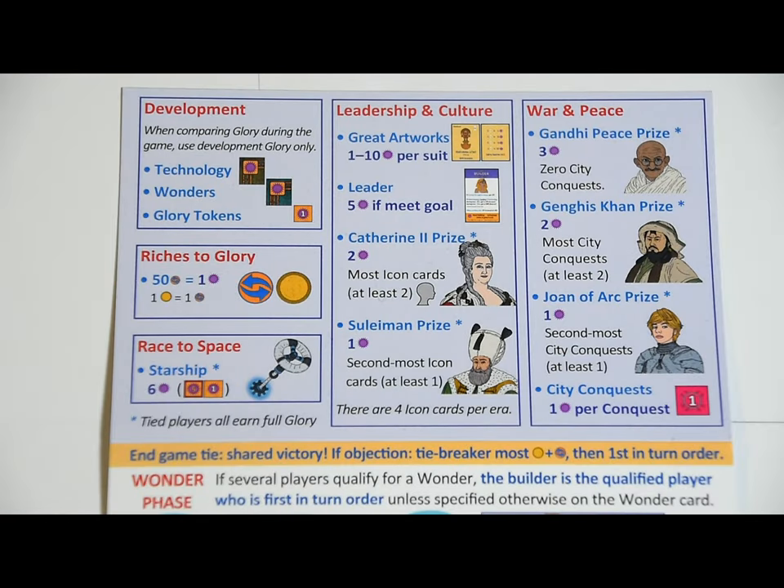The game ends whenever the players want it to end — I recommend playing at least one full era, about three hours. The game will always end once at least one starship is bought, but only once all players have completed their purchases. Once you're done, players add up their glory and a winner is declared. Use the back of the purchase sheet to help, as well as the backs of the technology and wonder cards. Don't forget leader goals and the five different prizes. In case of a tie, all tied players share the victory — but if a single victor is needed, the tied player with the most combined commerce and gold wins. If still tied, the player first in turn order wins. Good luck and happy gaming.